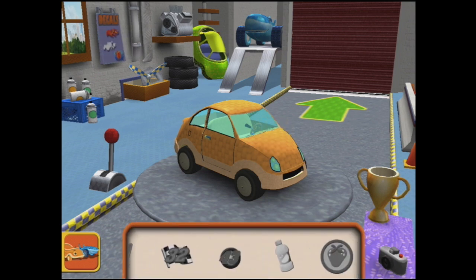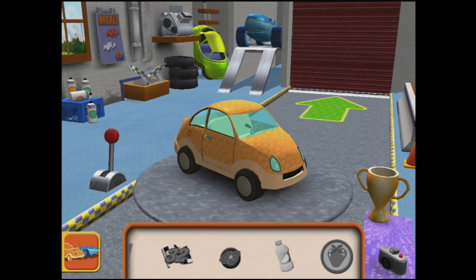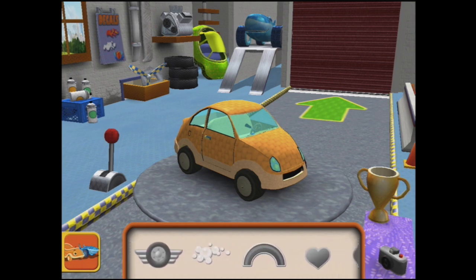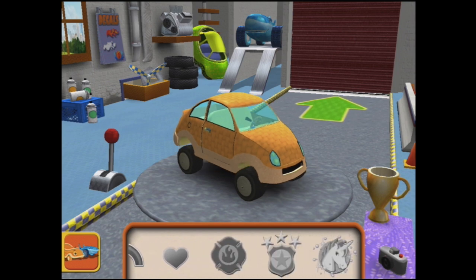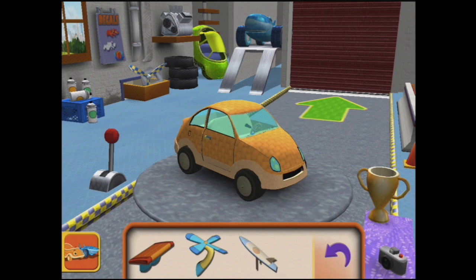Let's tap some decals - maybe a strawberry. Can I put the strawberry on? Tap here to go right to the track. I don't think I've earned any of these yet. How about some extra parts? Drag an extra part to your car. Excellent, we needed that. Now let's go and race.